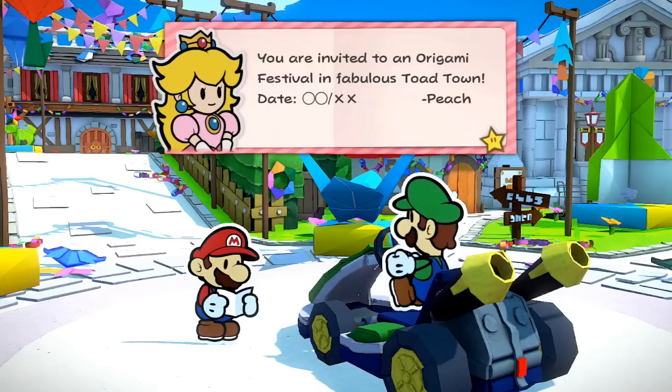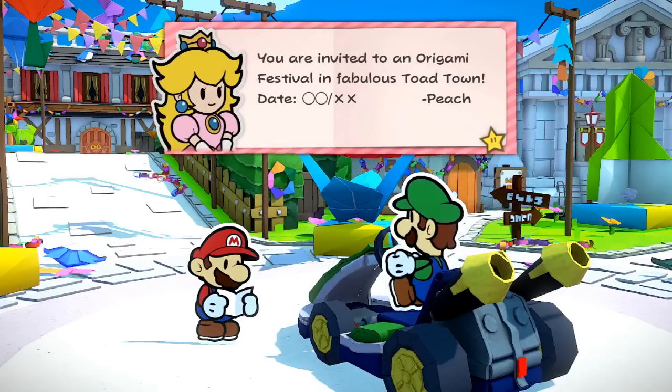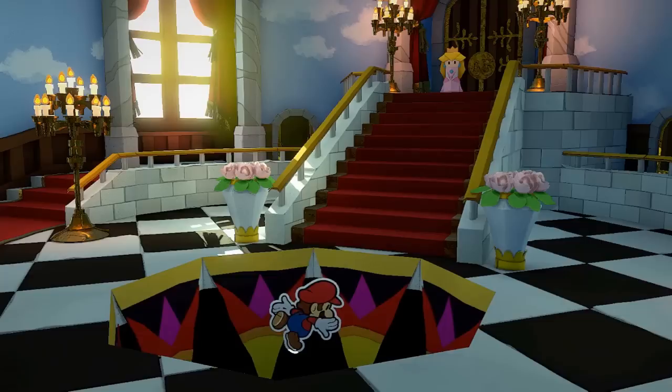What's Luigi doing here? Either he drove up and delivered the letter to Mario himself, or he actually gave Mario a lift to the festival in his go-kart — which, by the way, is the same one seen in the endgame of Color Splash. In either case, it seems Luigi doesn't stick around, since Mario arrives to the castle as a party of one before being captured.